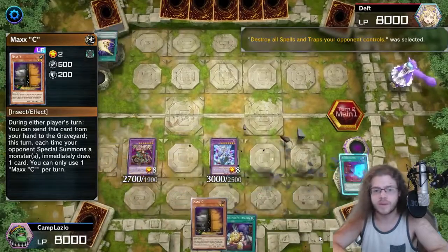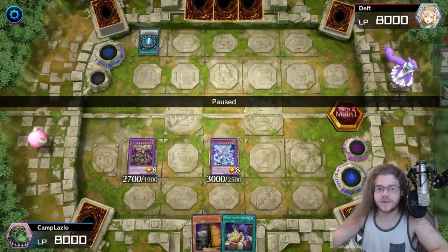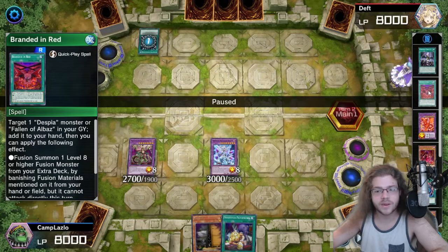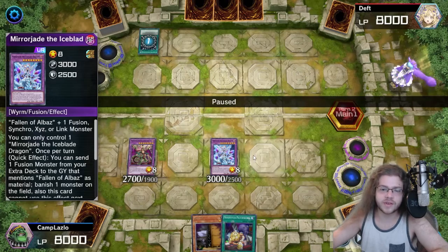He starts off with a Lightning Storm, which destroys our back row. Then he super polys — which is just like, okay, you got me. I didn't activate this Brandon Red. I could have made a Masquerade with the Adlibidum and the Mirror Jade, and then Adlibidum summons back the Mirror Jade. Looking back at it, I don't know completely why I didn't do it.